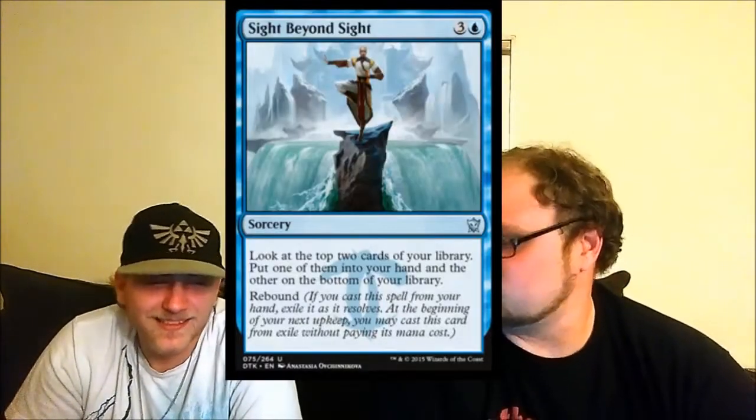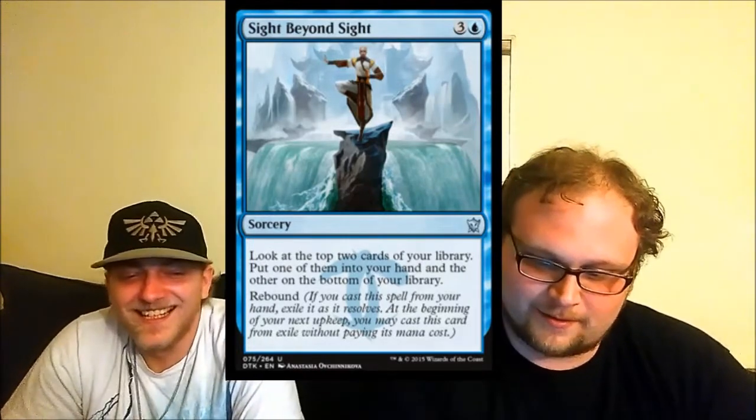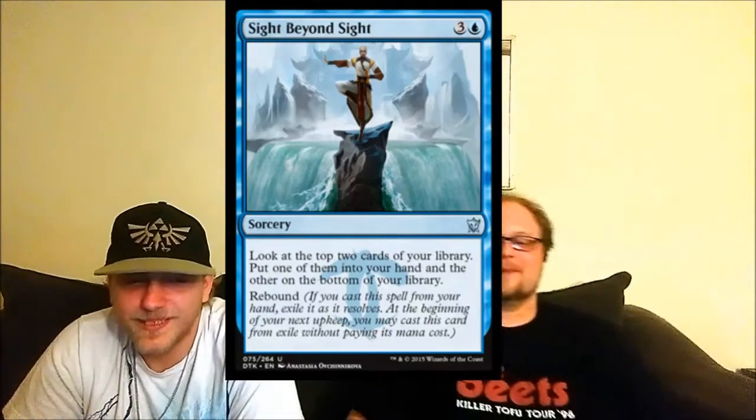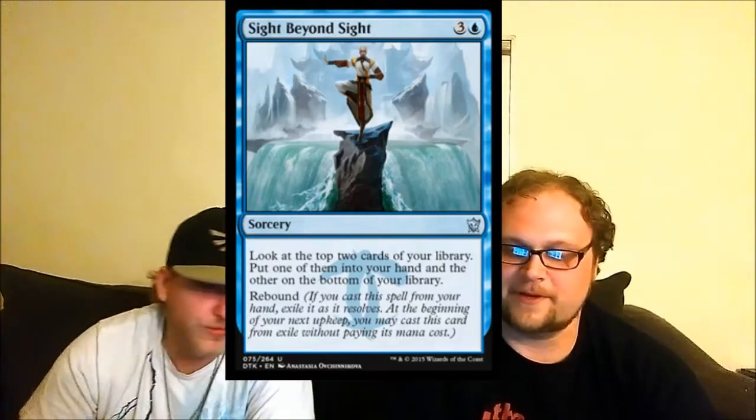Sight Beyond Sight — a card for all the Thundercats fans: give me sight beyond sight, Sword of Omens. Aside from that reference, the card's not very good. If this were instant speed I'd be all on it, but sorcery speed? No. Too slow. Sorcery speed means you're instantly bad.